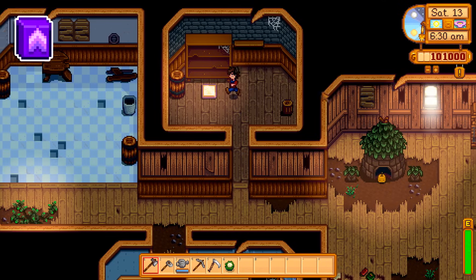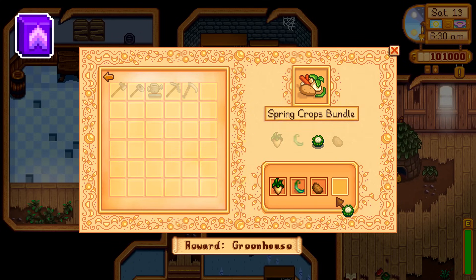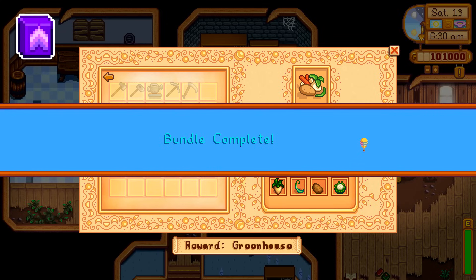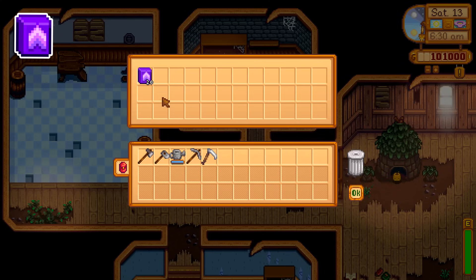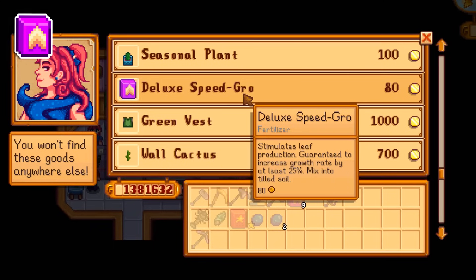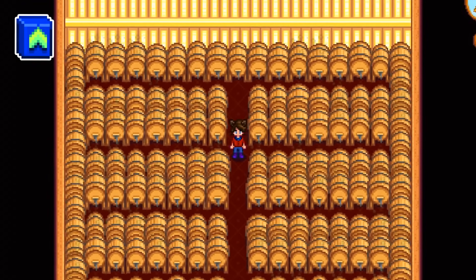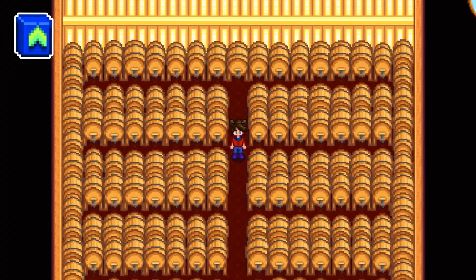If you get the 20 free speed-gro from the spring crops bundle exactly on spring 13th — which can only be accomplished by planting a cauliflower on day one — you can use it on any strawberries you get from the egg hunt to squeeze an extra harvest out before the end of spring. Deluxe speed-gro is sold on year two by Pierre for 150 gold, but at the Oasis it's always sold even on year one for only 80 gold. Speed-gro is always going to be better than fertilizer if you plan on processing your crops, because if you process them the quality doesn't matter.